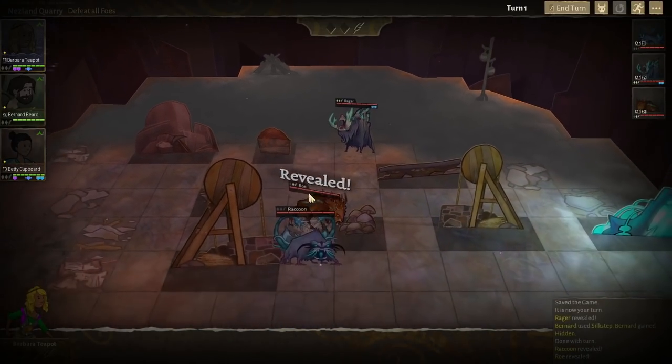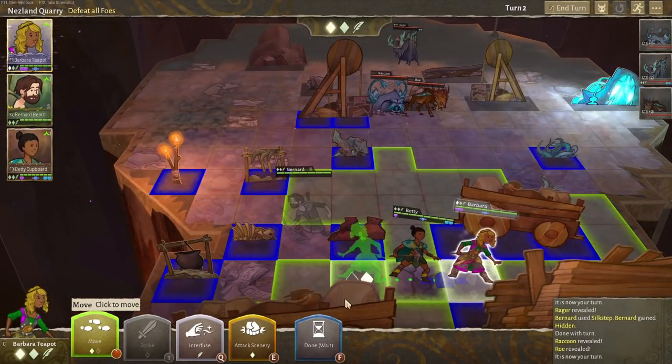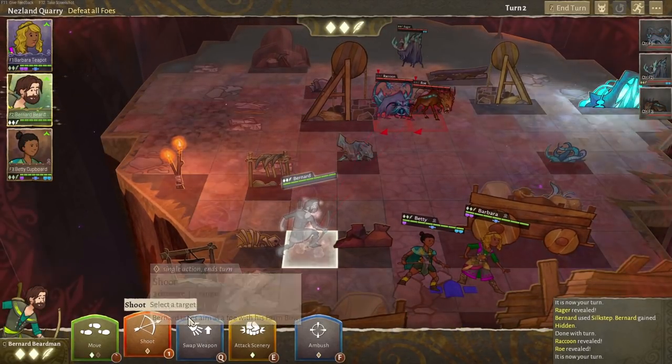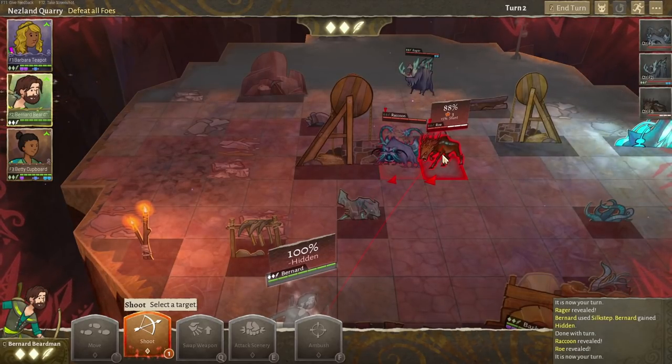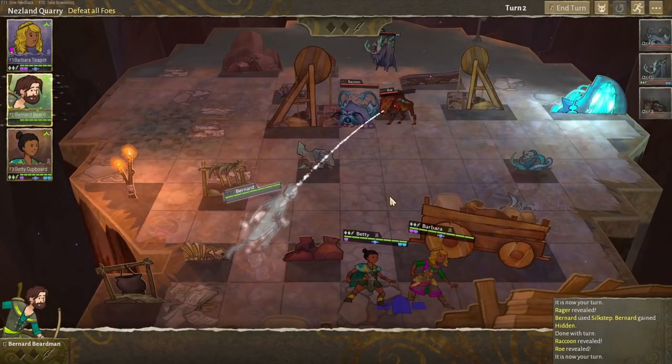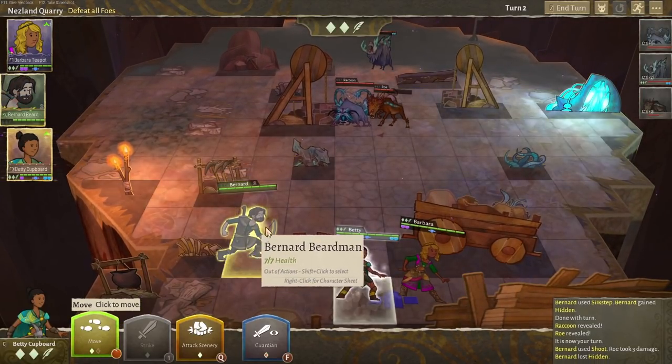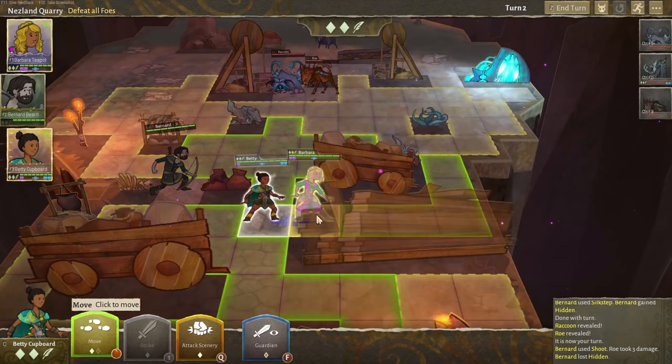There's all three of them — they're all coming right for us. Bernard, can you take a shot at that roe? 88% chance of hitting. Boom — three damage. Is he still invisible? No, he's visible again now, so he's going to reveal his position, which does make sense.